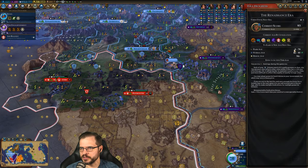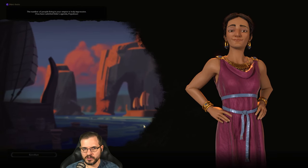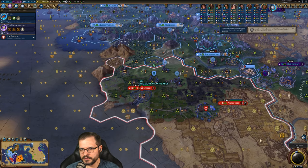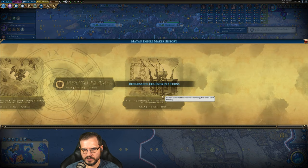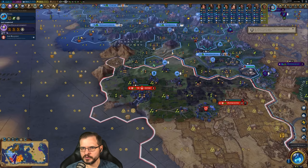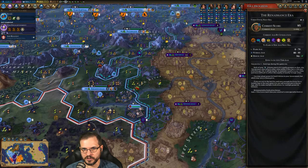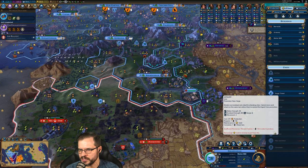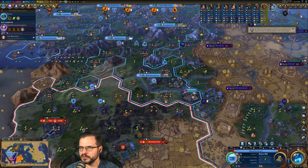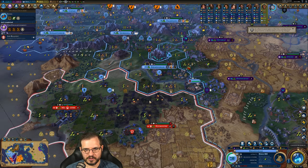I think we got our heroic age next turn! That'll also help the loyalty here, to be fair. I think we secure our heroic age — there's one, and there's two era score from that, perfect. That also gives us access to artillery which would help this a lot — we would absolutely knock out England with artillery. Can we afford to buy an artillery? 1720 — real expensive. We're locked in, we are absolutely going to get a heroic age in two turns. Nice!